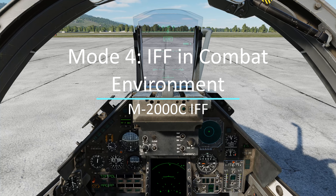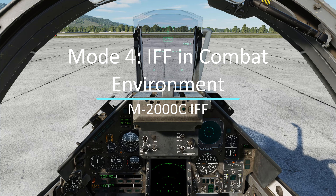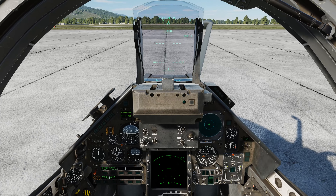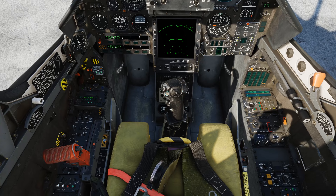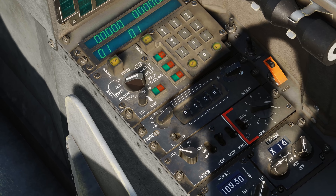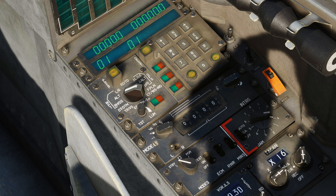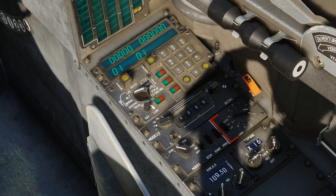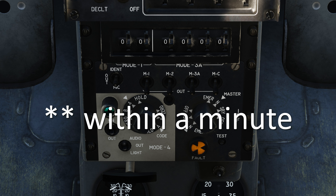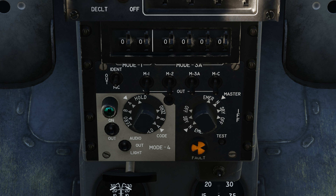Now we're going to talk about Mode 4, which is IFF in the combat environment. It doesn't matter if you're going against players or AI. The pilot doesn't have to worry about setting up the code because it's already a code set established by the ground crew. The IFF transponder can hold two code sets for two different days — Mode A and Mode B. To set it up: remove the joystick, make sure your master mode knob is in the N position for normal operation, A or B doesn't matter, then set your on-out switch to the on position. Go to your interrogator panel, make sure you're on Mode 4, and your IFF search pattern is in sector or full. After you land and your main gear is depressed, make sure you go to hold and let go of it so you don't lose your code set. If you forget, you'll lose your code set after a minute and won't get it back until you rearm or repair.